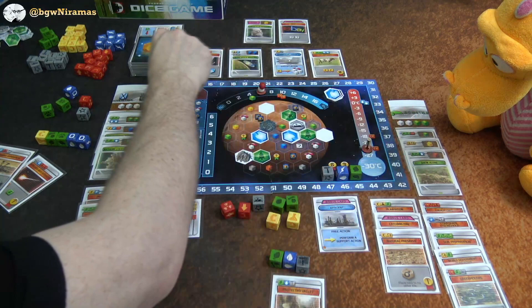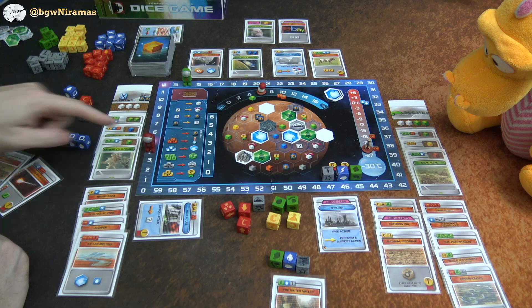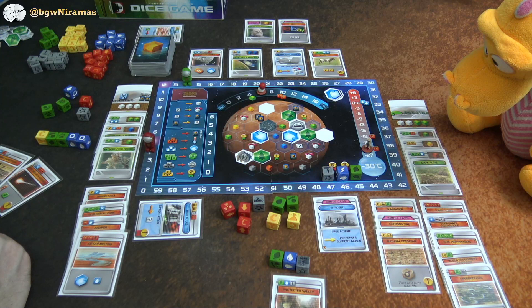Draco is really pulling ahead. I need at least one more point to claim a bonus card, but Draco was first to pick both available ones, which was probably bad planning on my side. I think I need to plan carefully. My free support action will be to give up a die to flip this into the resource I need — setting up for my next big play.